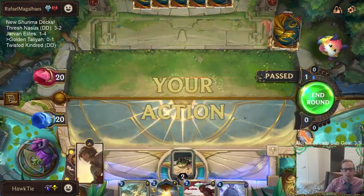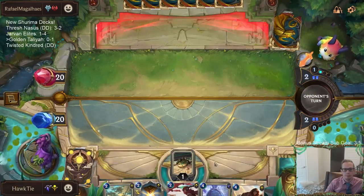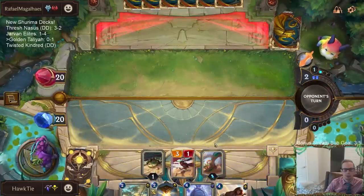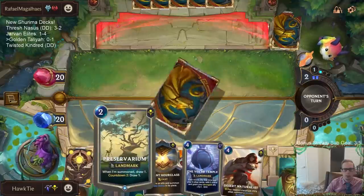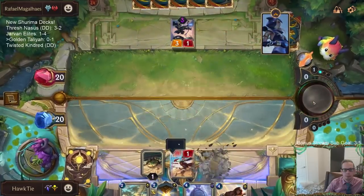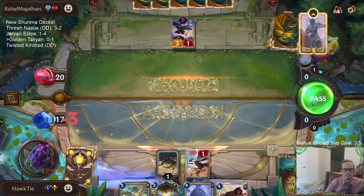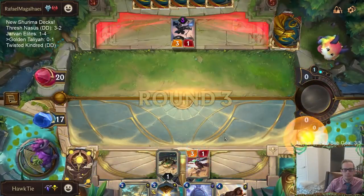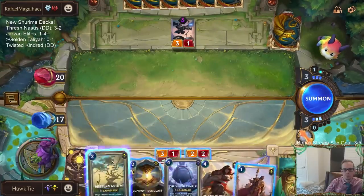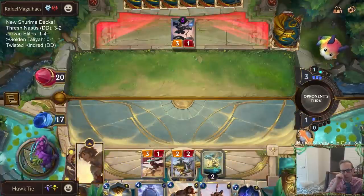I like Naturalist and the Preservarium. I'm going to go turn two Rockhopper, turn three Preservarium, turn four Naturalist. The Spirifier - that was my misplay last game, getting rid of that Spirifier.